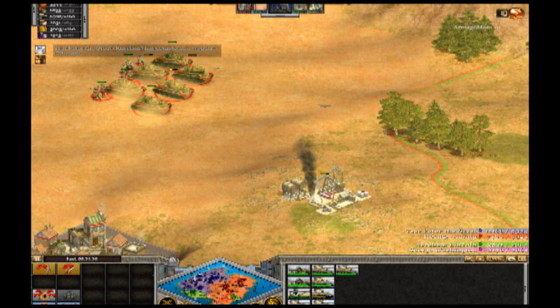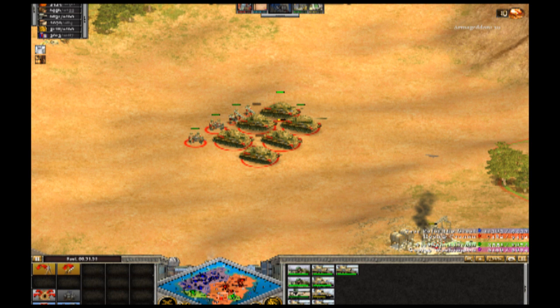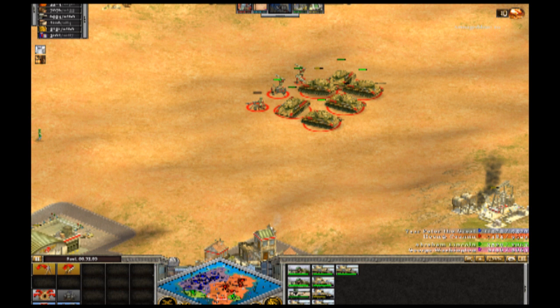The best way to counter attrition is to have a supply wagon, which has a radius — units within that radius do not take damage. Borders and supply wagons are really key to your strategy. I'm playing as the Russians, and one of the Russian abilities is double attrition damage — kind of like the Russian winter.